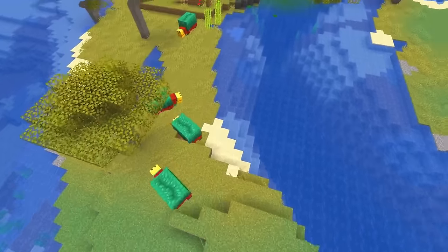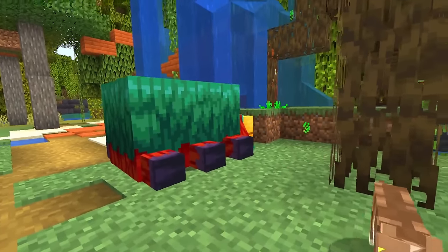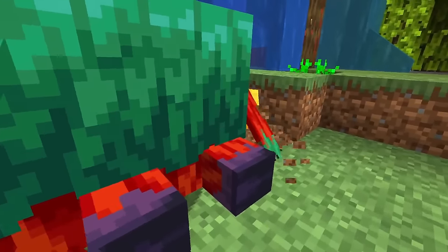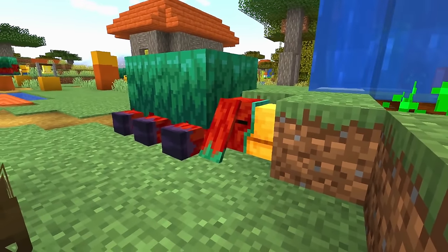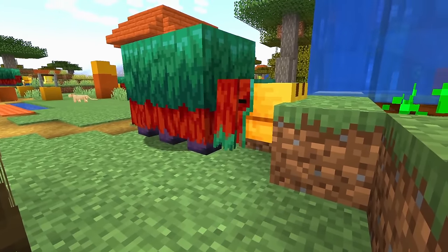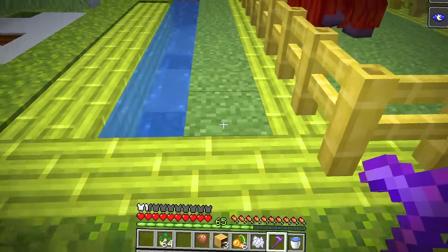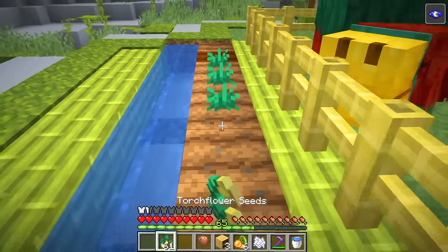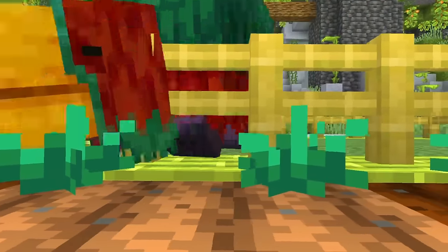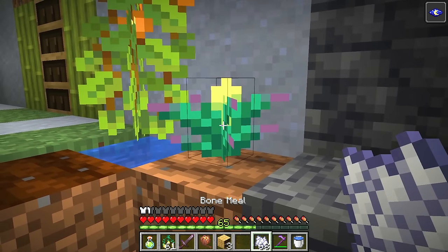When Sniffers grow into adults, they have the ability to sniff the soil to find seeds of ancient plants. There are two main types of seeds that the Sniffer can dig up. We have the torch flower, which you can plant like a normal seed and it will grow into a beautiful flower.